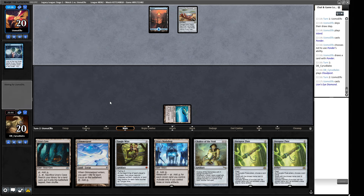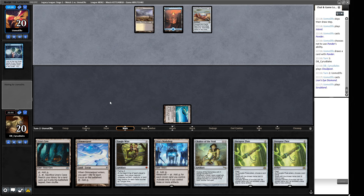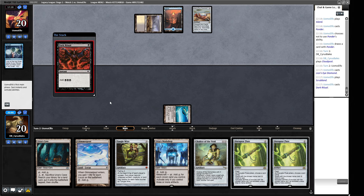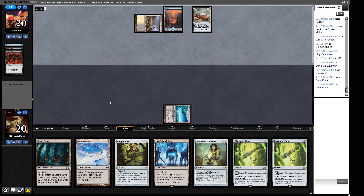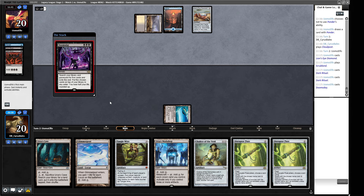A Lion's Eye Diamond — that is a thing that allows our opponent to go off. We could have played Chalice for zero, but the issue is playing it for one is so much better most of the time. Since we're playing Disruptor Flute anyway, the only thing Chalice for zero stops generally is multiple Lotus Petals and a Lion's Eye Diamond. Our opponent's got five mana in the pool, so we could see a Doomsday here. If they have any sort of cantrip to go alongside it, we are very cooked. However, if they don't, we can jam Disruptor Flute and disrupt their game plan.